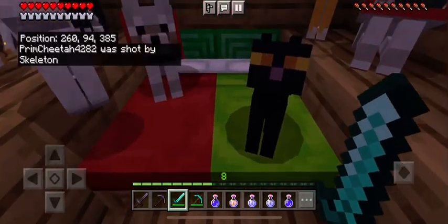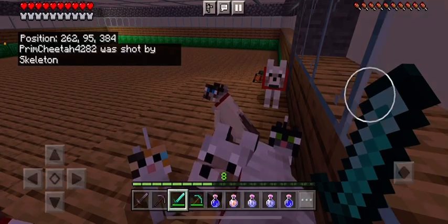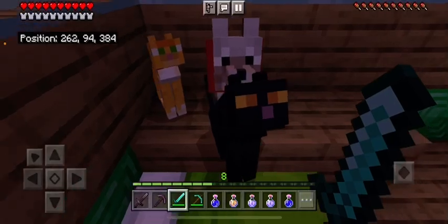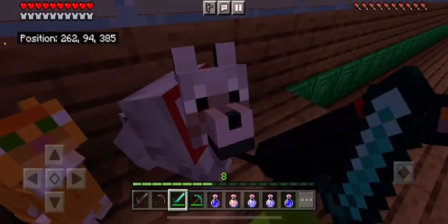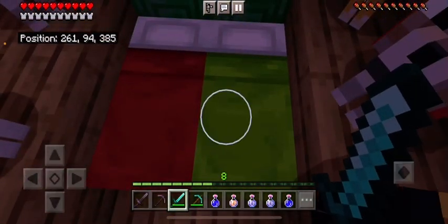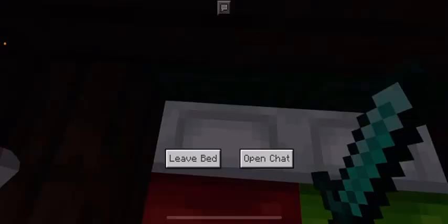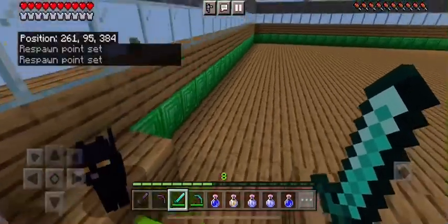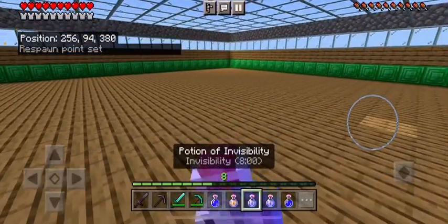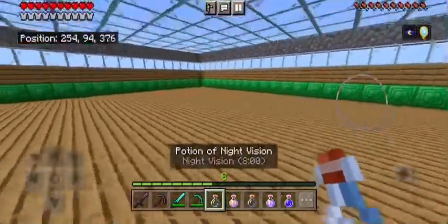It's actually nighttime anyway, we should probably sleep. I just gotta get all my pets off the bed — I'm sorry guys, this is where I sleep. So yeah, the caves are always dangerous because apparently the mobs can see through all of my potions. I don't know how, they just can. I think I'm going to try to find a different cave and see if there's anything over there.